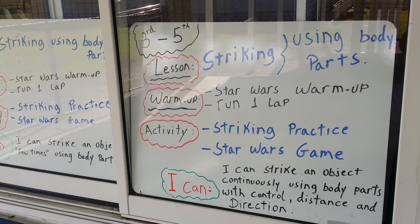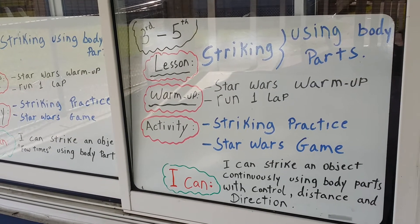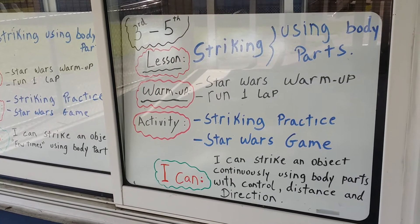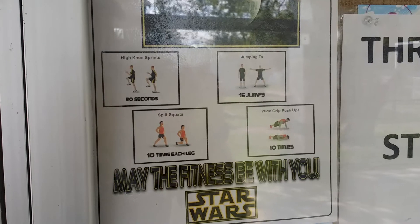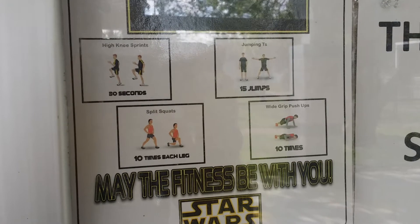Then we're going to run one lap like they're flying their ship. Then they're going to practice how to strike a ball. Then we're going to play the game Star Wars. These are the four activities that we're going to be doing today.